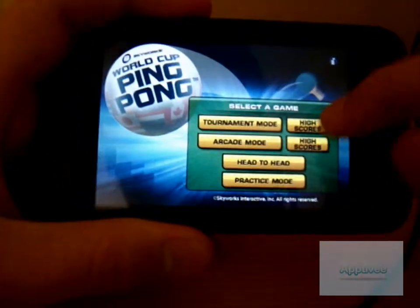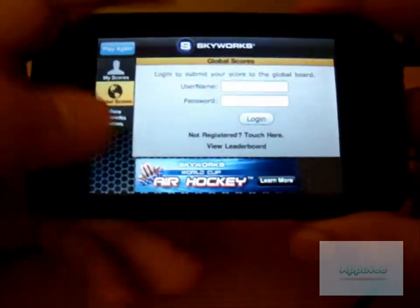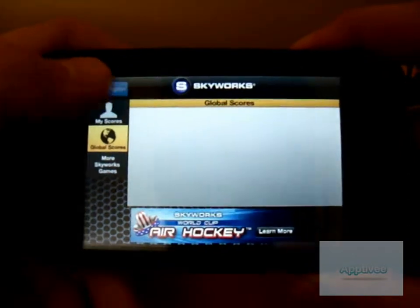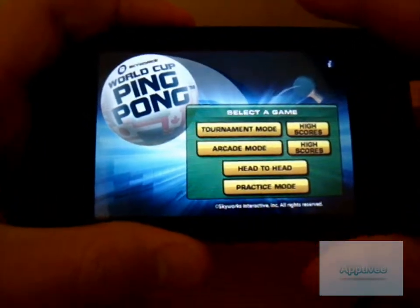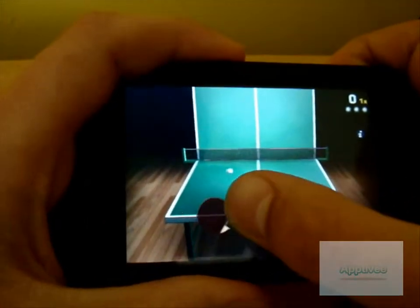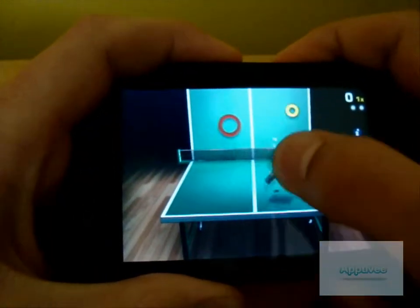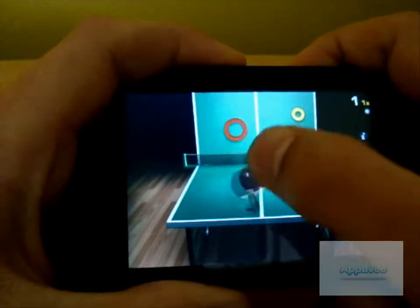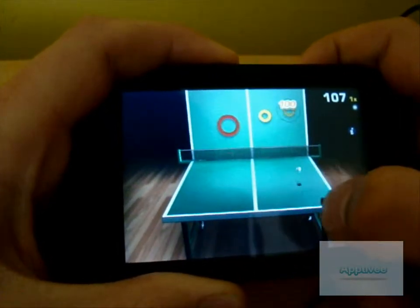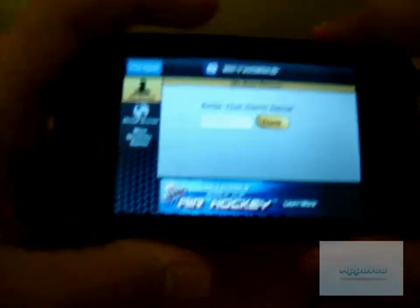You've also got tournament mode and arcade mode, and you've got high scores for both of them. If you go to high scores, you've got my scores and global scores — you've got to sign in and make an account to see the global scores. Let me just go with arcade mode. Basically, you've got to choose your racket first of all. You can hit the little rings there to get extra points, but you don't have to. The crowd also makes noises as well, as you can hear. So that's basically it — you just play against the wall and get points, and you've got three balls to play with.